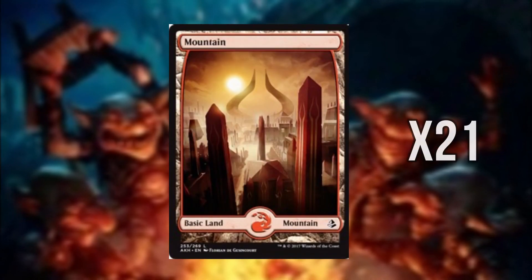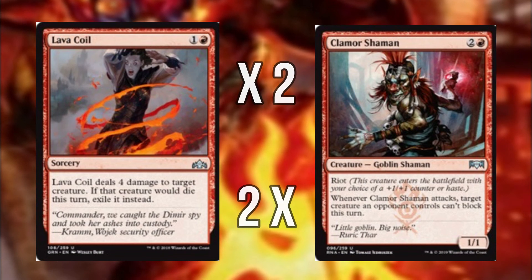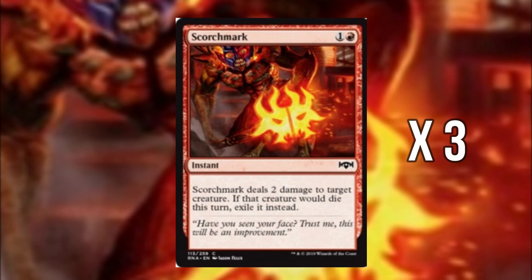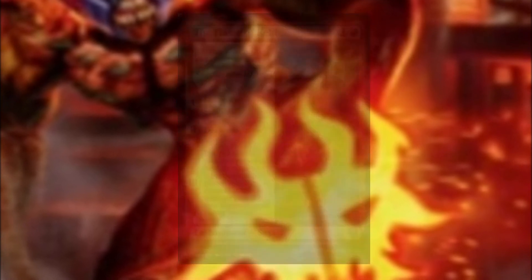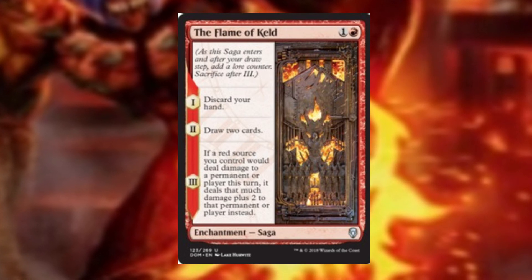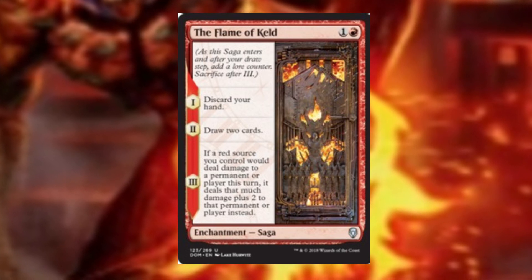The lands in the deck are simply 21 basic mountains — we do not need any expensive shocklands. For the sideboard I've tried a few different options but the one I suggest seems to work well. We're running 2 more Lava Coils and Clamor Shamans to fill out the playset. 2 Shocks for cheap removal against low toughness aggro decks. 3 Scorch Spitter for creatures with graveyard recursion. And finally 4 Flame of Keld for extra card draw and large chunks of damage with the third chapter counter — though yes, this does affect Cavalcade of Calamity.